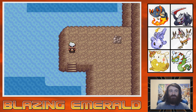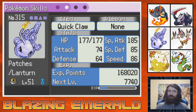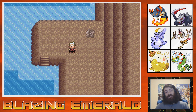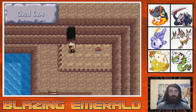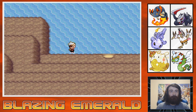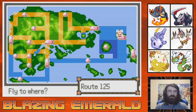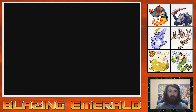Is a shell bell the best item? No. But what items do I actually have at the moment? A Silk Scarf, a Quick Claw, a Poison Barb, a King's Rock, and nothing on others. A shell bell's better than nothing on any of my Pokemon. Let's get out of here. The only other thing I wanted to do before the Pokemon League is check out the Orion Eeveelution. We need Waterfall and I think that's the only thing we need.